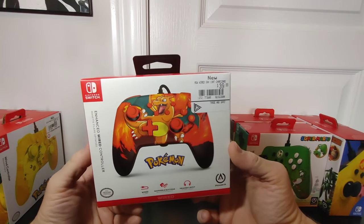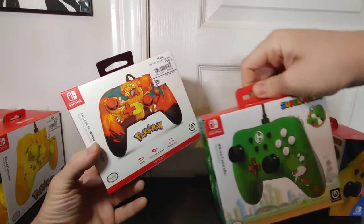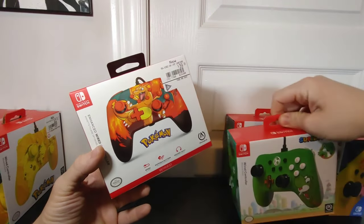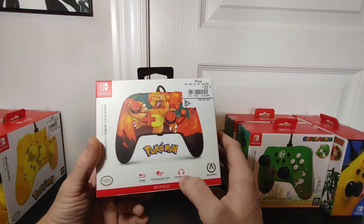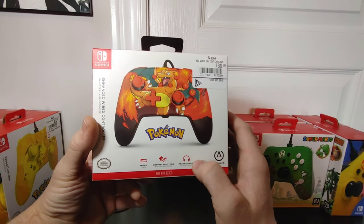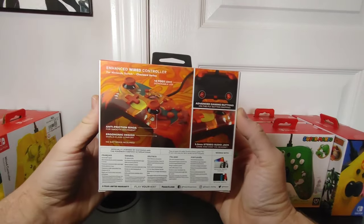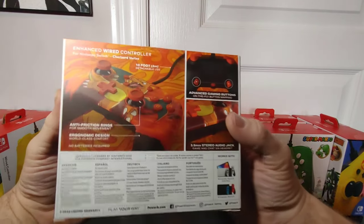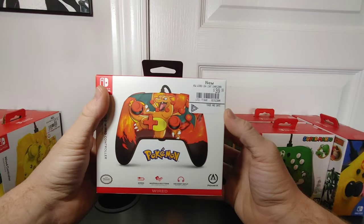Right here is Charizard — this one is an enhanced wired controller. With the enhanced version you get a headset jack and mappable buttons. I don't really care for all that, but I love the artwork of the controller — and the fact that Charizard is my favorite Pokemon — so we had to add it to the collection.